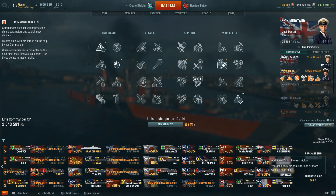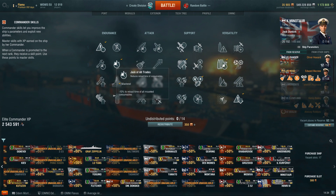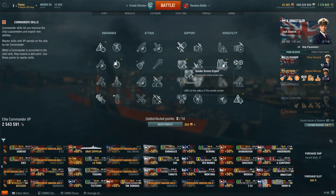Jack Dunkirk is the second Special Captain added to the game, and he actually has 3 special perks. Smokescreen Expert is 30% instead of 20%. Jack of All Trades is 10% instead of 5%. And turret traverse is 3 and 1 instead of 2.5 and 0.7. Having Jack of All Trades 10% and Smokescreen Expert 30% makes him an excellent Minotaur captain, which is why I put him on my Minotaur.